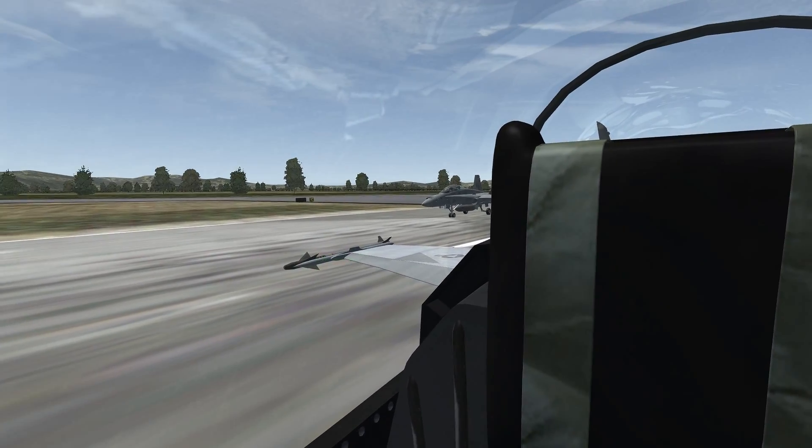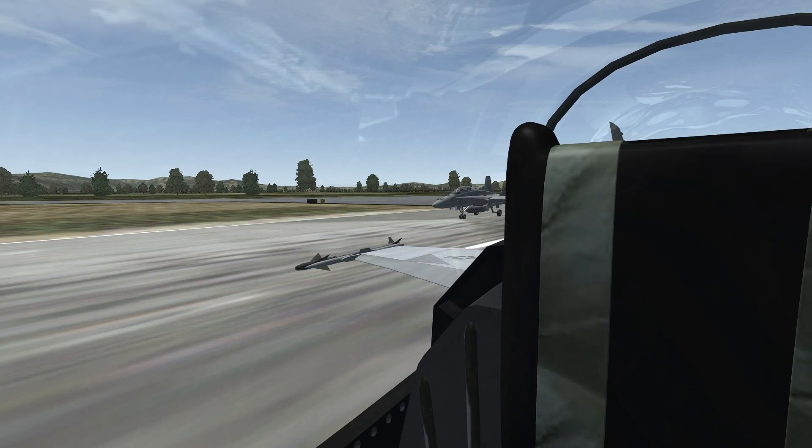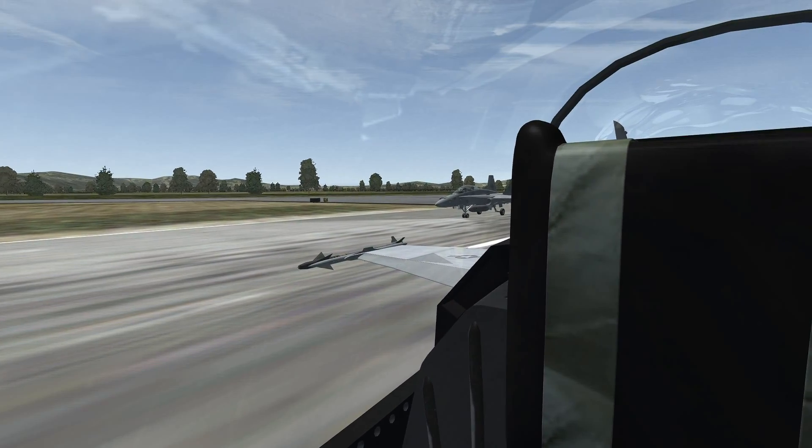Alright Kev, let's do our control check. Elevator back, stick forward, left, right, left rudder, right rudder. Everything looks good.